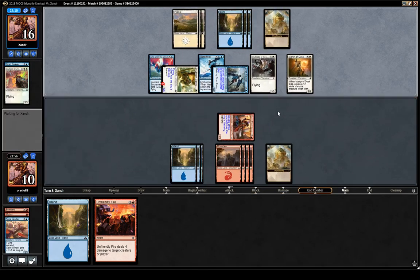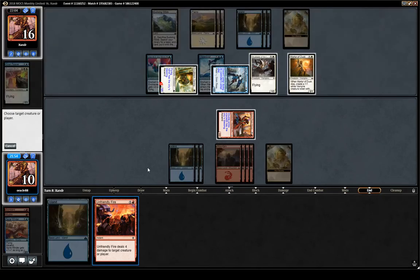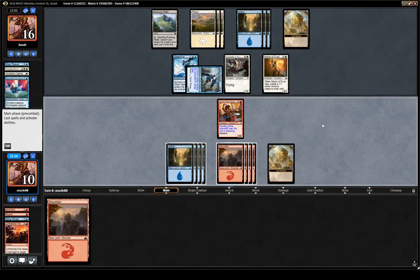Good news is we are dealing seven damage here, so even if they top-decked a +2/+2 spell we still kill the Sentry. They just drew a land, which is good for us. We drew a land too — not ideal. In theory we should be two cards ahead because they've played seven lands and we drew nine, but we are not two cards ahead, unfortunately, because we're a little bit flooded.